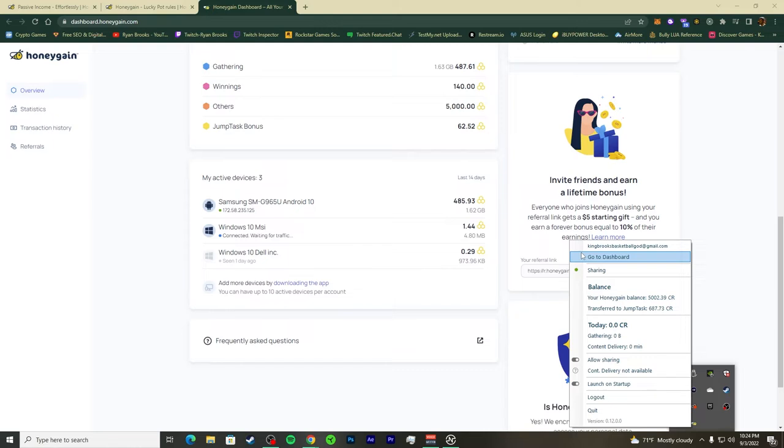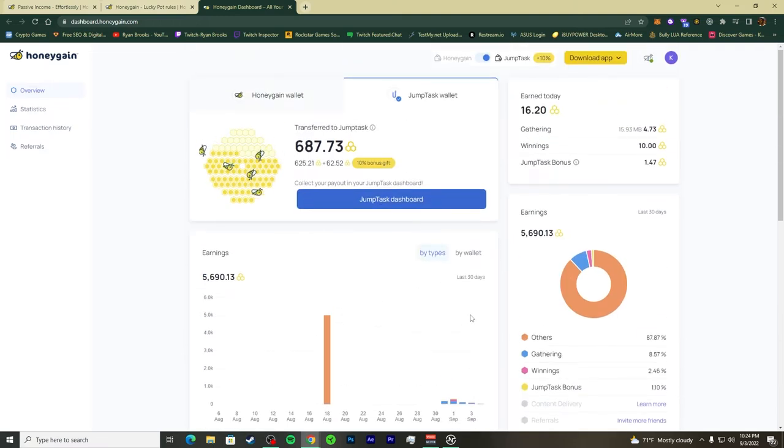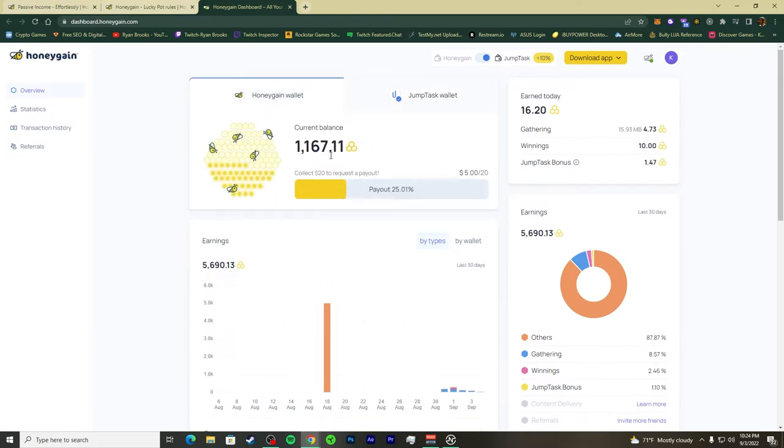Over time this will pay you back through the data you're sharing. The bandwidth you don't use — say 40, 50, 60 percent — you're selling to HoneyGain, and you get money in return. Subscribe, like, and share, and make sure you use a referral code in the description to get your $5 bonus.